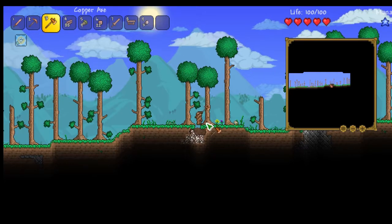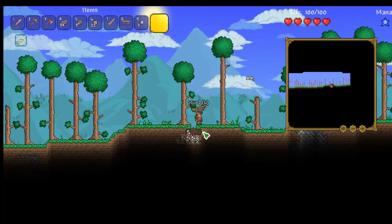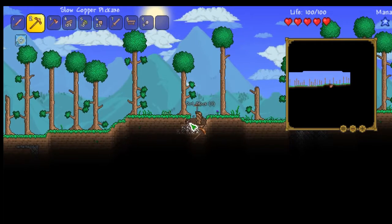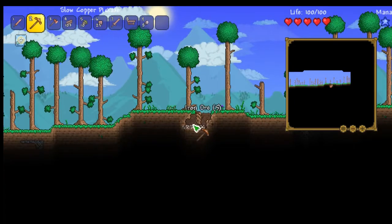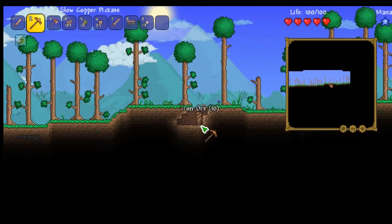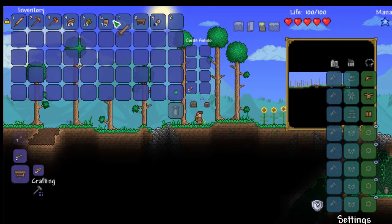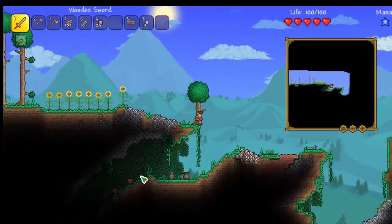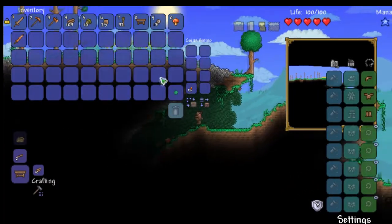We're going to have to get this tree out of here so we can actually break the blocks underneath it. Iron is much better than wood - it makes better tools out of iron, better armor out of iron, better everything out of iron. It's a useful thing we found. We were fortunate enough to have some at the top of our world. We managed to get 13 iron. I'm going to switch this out so I don't keep selecting my copper short sword. We found more iron, and more importantly, we found a little bit of steel. It's very dark - we have a bit of gel so we should be able to make some torches.